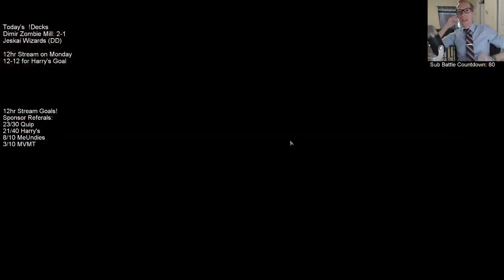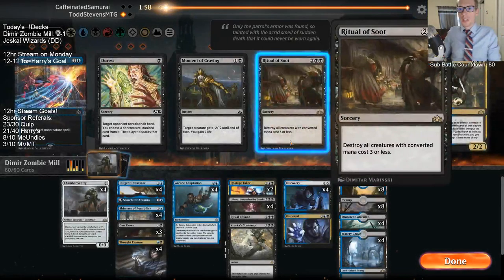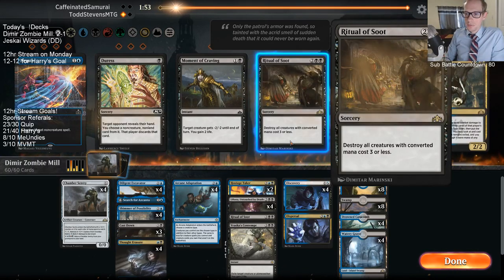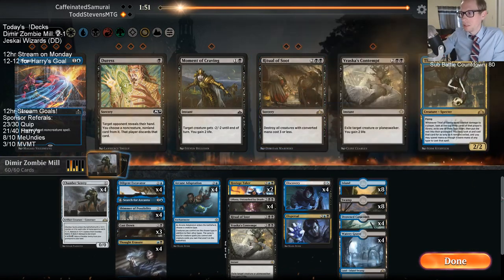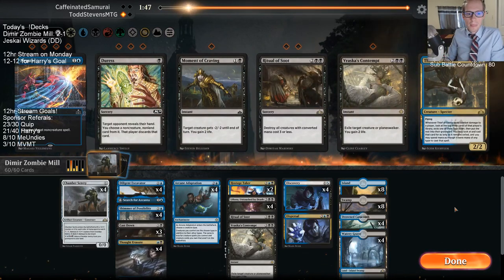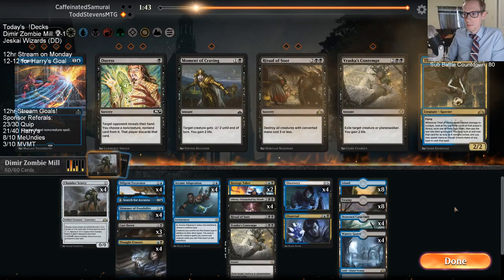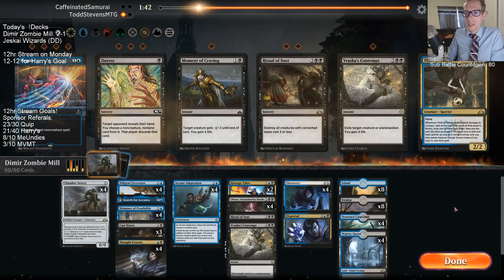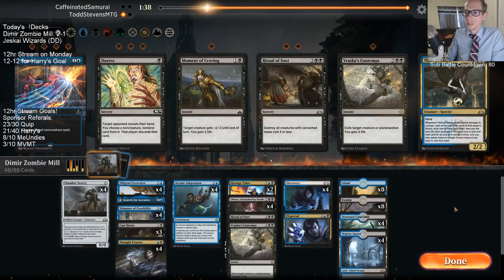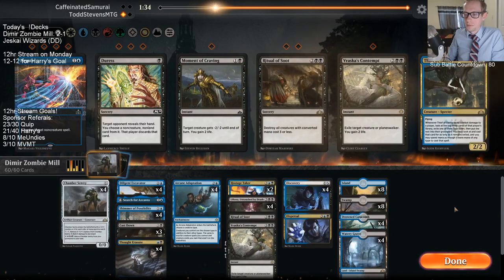If they had found double Lightning Strike on upkeep before drawing for turn, they could have killed us. But I guess they didn't hit it. We take it — shock kills you if their last card is shock. It's a tough take.